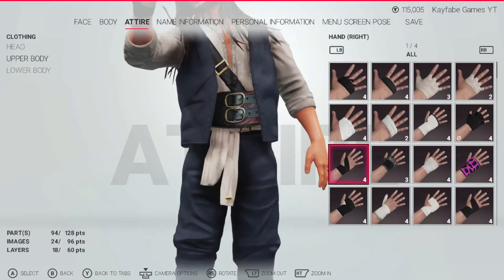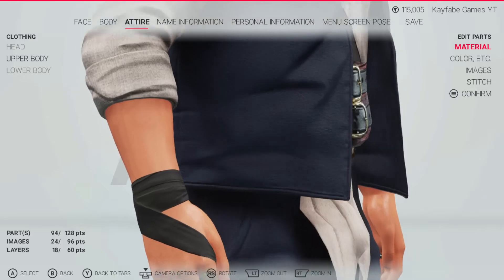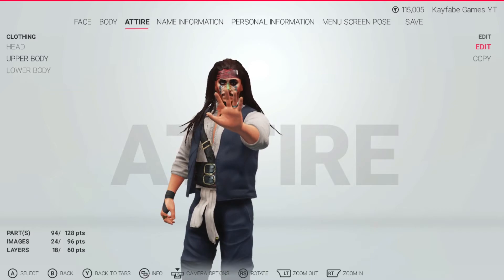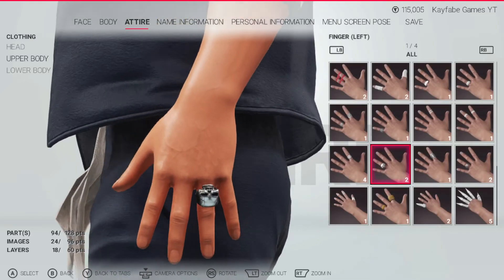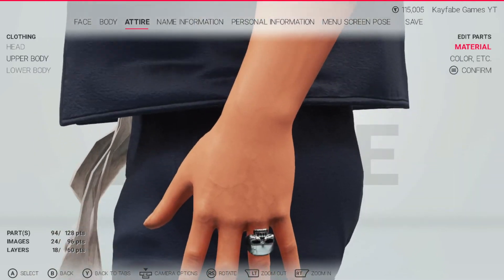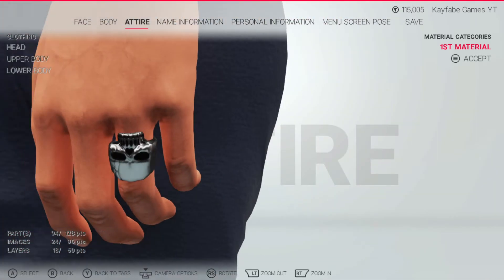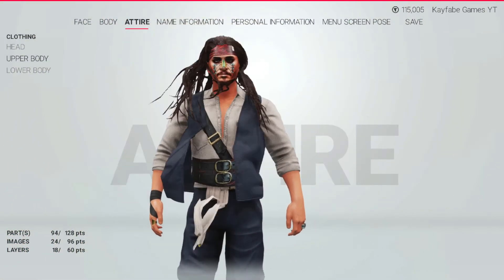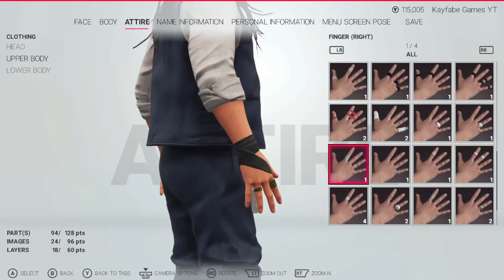And then the hands. I gave him some black wrist tape. Then for his left finger I gave him a skull ring — give him some pirate booty. By default it looks metal so I don't think I even changed anything. You're also going to include two rings on his other finger, and I made them both gold.